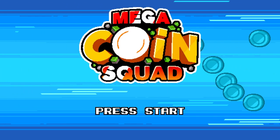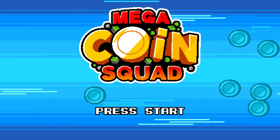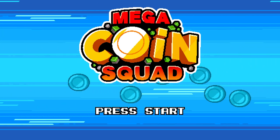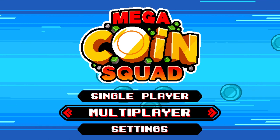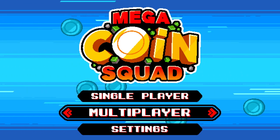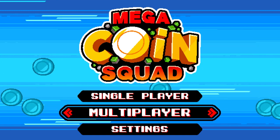Hey everybody, welcome back to Gameplay First Impressions. Today we're going to take a look at Mega Coin Squad, a game by Big Pixel Studios, published by Adult Swim Games. It's available on Steam as of today, and it is an arcade-styled action platformer with a heavy emphasis on the multiplayer.